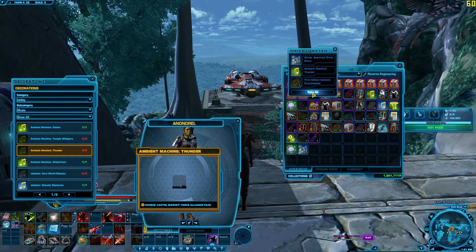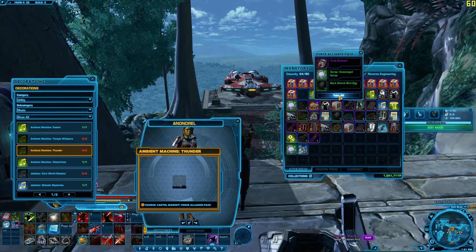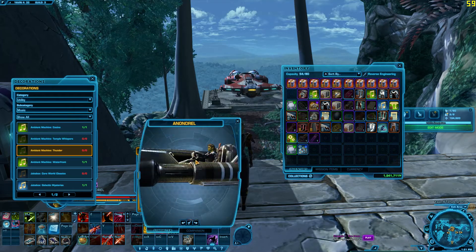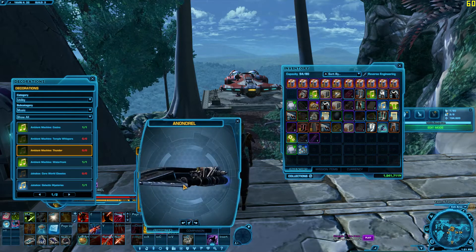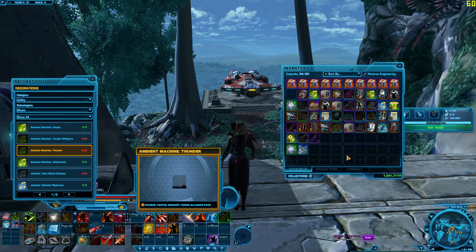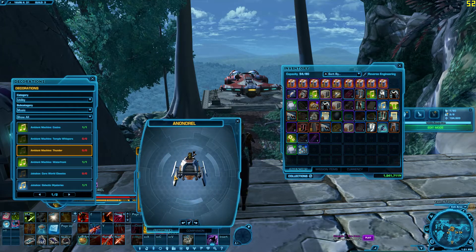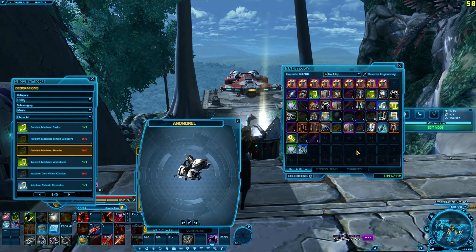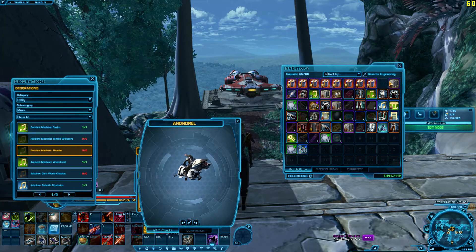Ambient Machine Thunder. Jawa Junk. Not the most interesting speeders in the world. Black Tirsa - not bad for a bronze item, I guess. Another bronze speeder. Lots of speeders in this one. There are just so many speeders at this point that even the cool looking ones don't get much use.